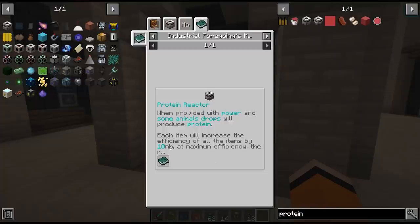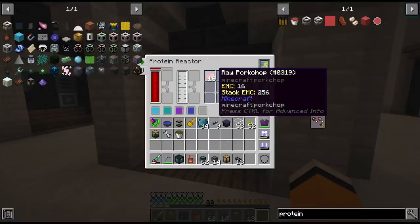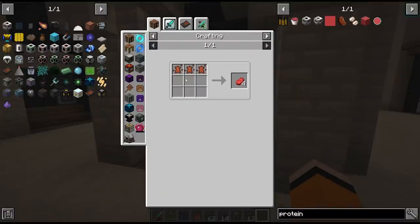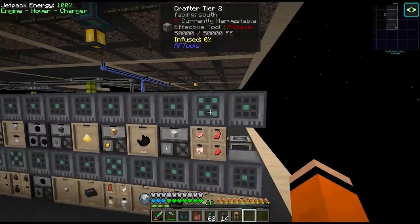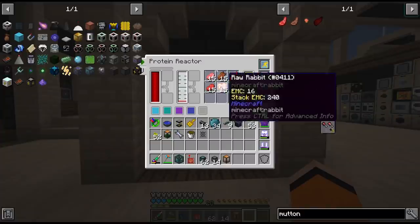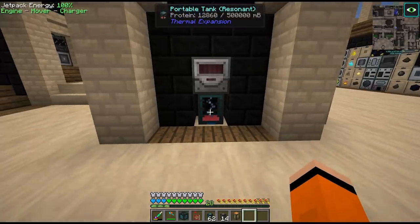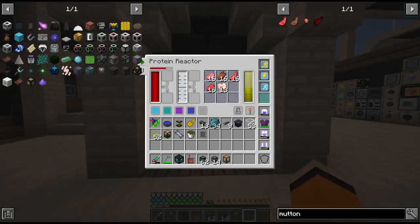We can actually increase the maximum efficiency of this thing by feeding it different items, not just the one raw pork chop. So we might as well filter in raw beef and chicken as well — we have chicken essence, cow essence, and we can also do rabbit and sheep. I came back and changed this crafter over to a 2x2 drawer and switched it to tier 2 so that we can create the various different raw meats. This brings us up to at least 50% efficiency — we're producing over 120 millibuckets per item, up from 80. We're already up to 13 buckets and this is going to be passive, running basically forever.